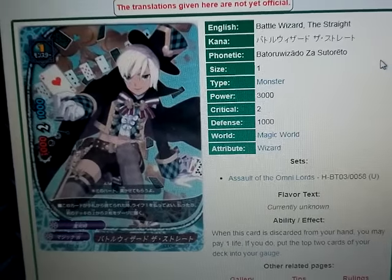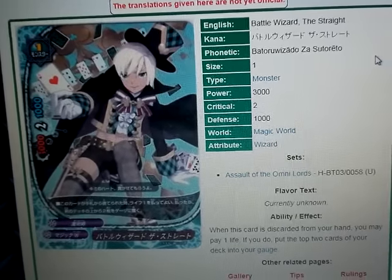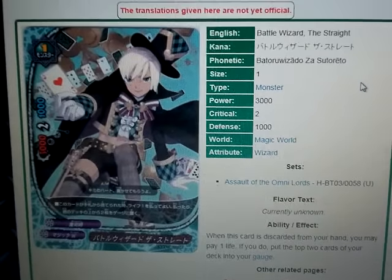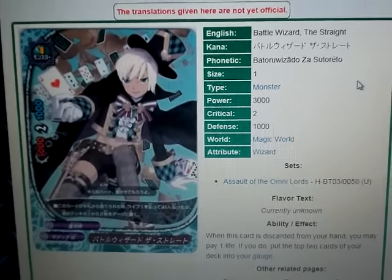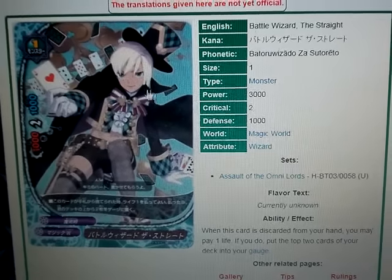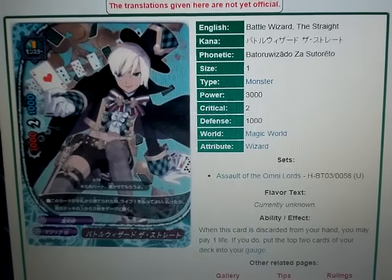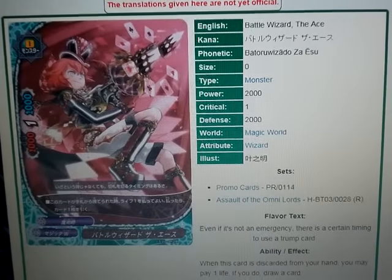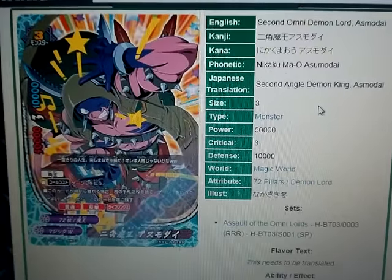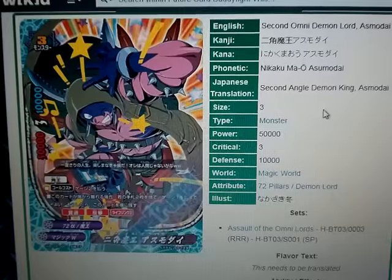And the Straight — when he's discarded, you can pay 1 life point, and if you do, put the top 2 cards of your deck into the gauge. The great thing about this card is that when you discard it, you'll be able to get 2 gauge. So if you need the extra gauge, this card will provide it. Basically, you're going to draw a card and get 2 extra gauge. It's going to cost you 2 life points, but being able to use this awesome monster — that's just obviously awesome. I can't wait to use him in my deck.